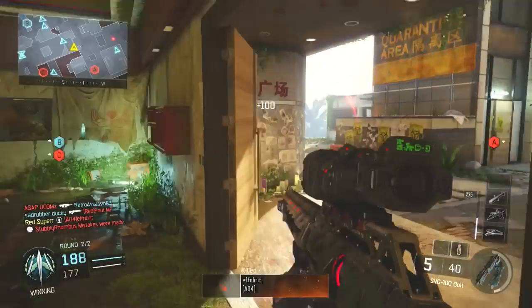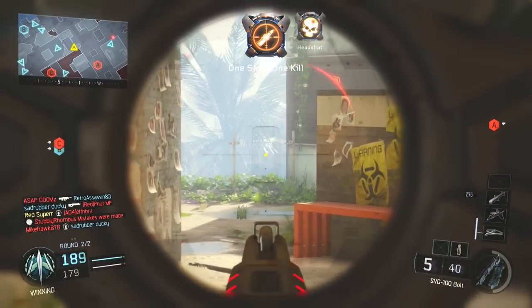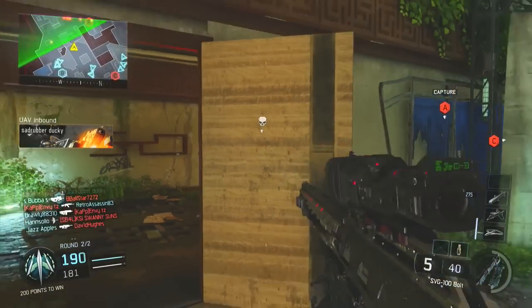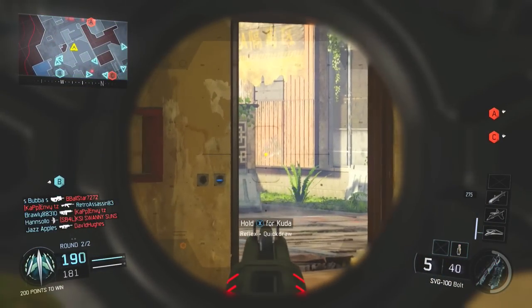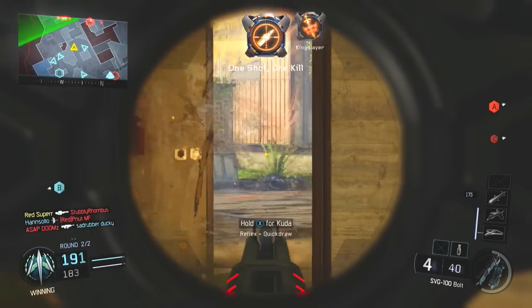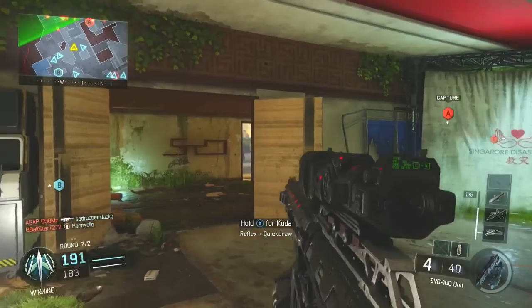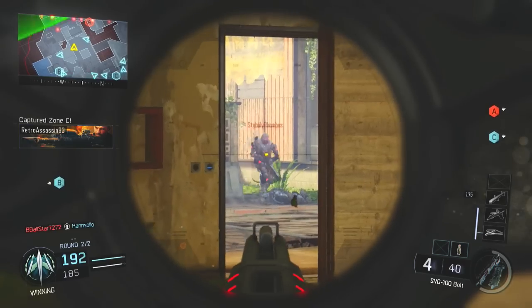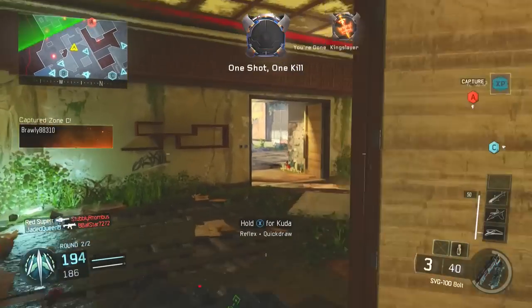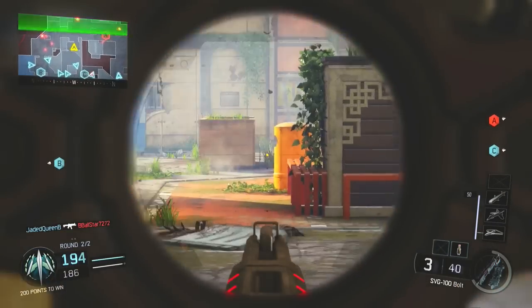I believe this is the gun that actually got leaked when the Black Ops 3 beta was going on. I just think they had a placeholder name and changed the design a little bit. If we do get the actual 'power bolt' that was leaked during the beta and have three bolt actions, that would be amazing. But in my opinion this gun looks too similar to that to not be it. Either way, it's fine because we have the Locust and we have this beautiful SVG.